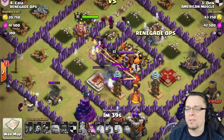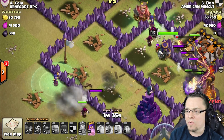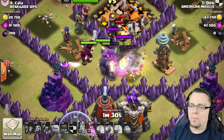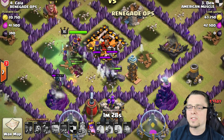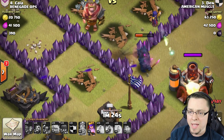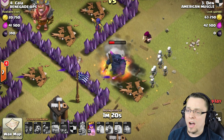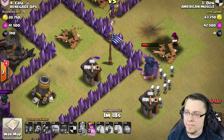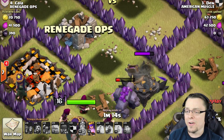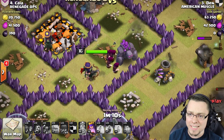We've got this Archer Queen over here - she's going to take down the Town Hall like nothing. Some stuff on the side getting cleaned up. There are some Witches coming in. That Golem is picking up the Inferno Tower - there's nothing else they can do. The X-Bow over here is going kind of hard, just shooting the crap out of that Pekka. But that Pekka is like a tank - her HP is not even really moving. And while that X-Bow is preoccupied, that Golem is cleaning up some Wizards.